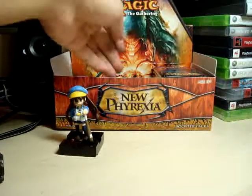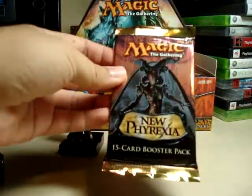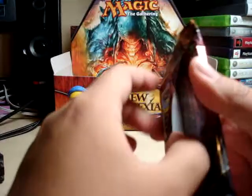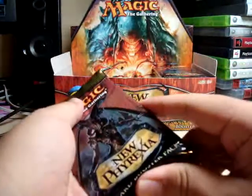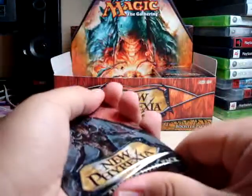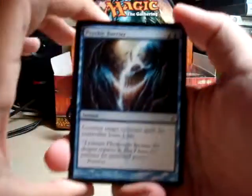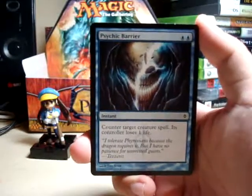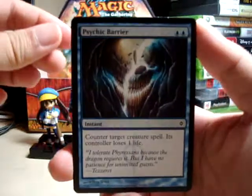Welcome back everybody, what's up YouTube! We're here for another New Phyrexia pack opening. This is the last pack of the middle column, so that means this is number 24. Right now I'm feeling pretty down, so I'm really hoping this pack has got something good to make me feel better. Today was one of those ridiculous days where it's just super stressful, but we manage to get through as human beings — we always manage to get through somehow.